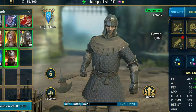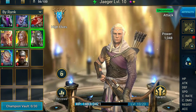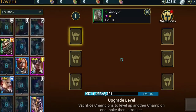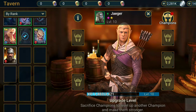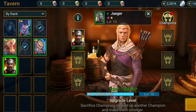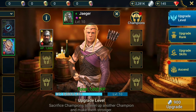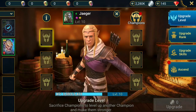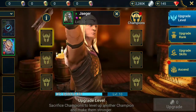So let's say I want to level up my Jaeger to a higher level. I'm going to go and press Tavern and then select my Axemen. Usually common level champions are worth 1,600 experience.